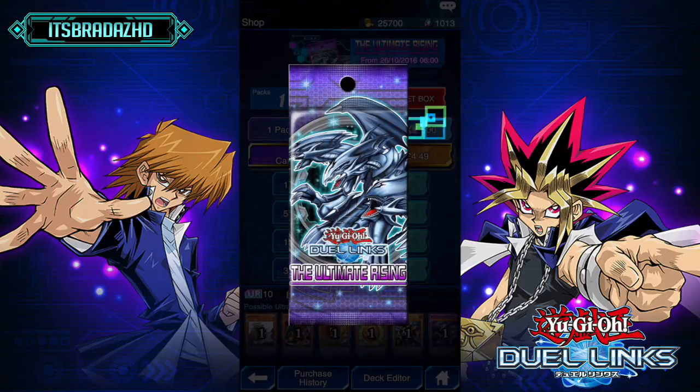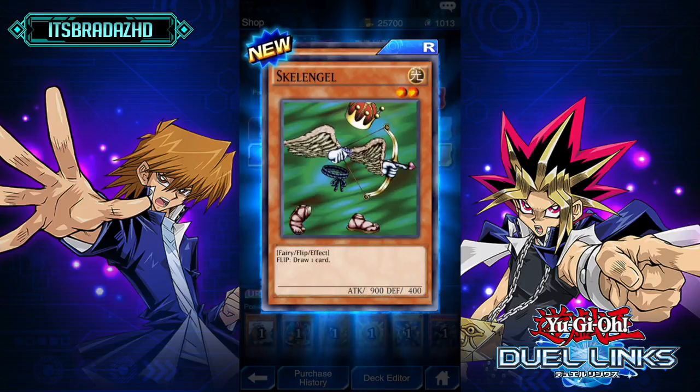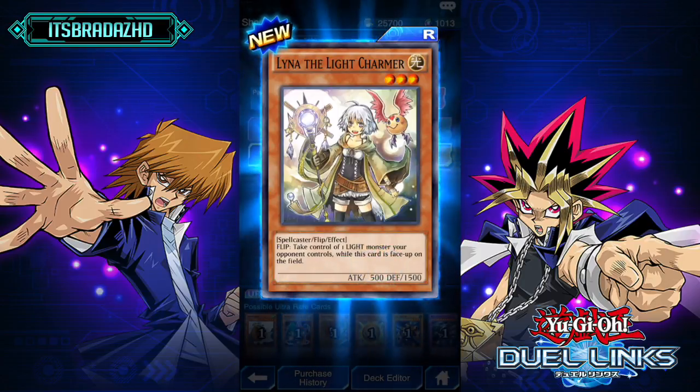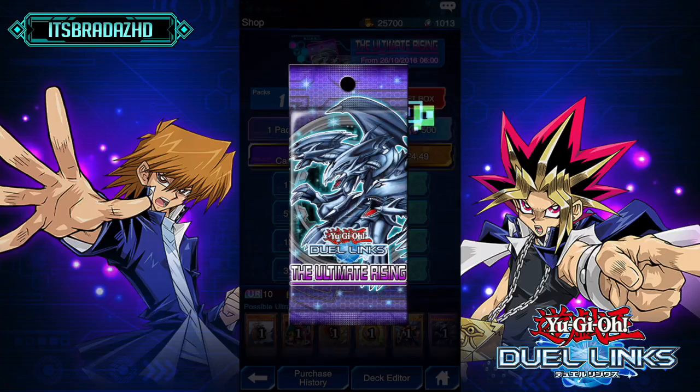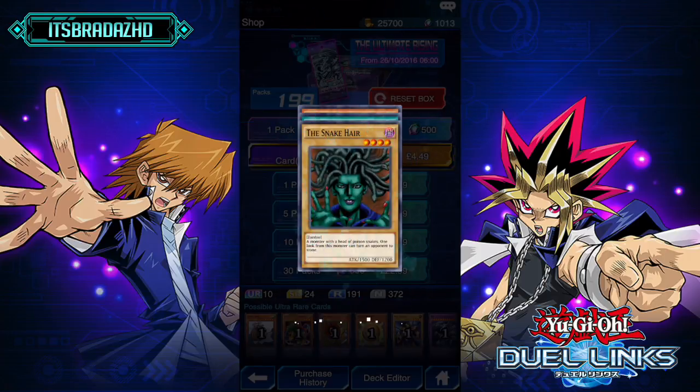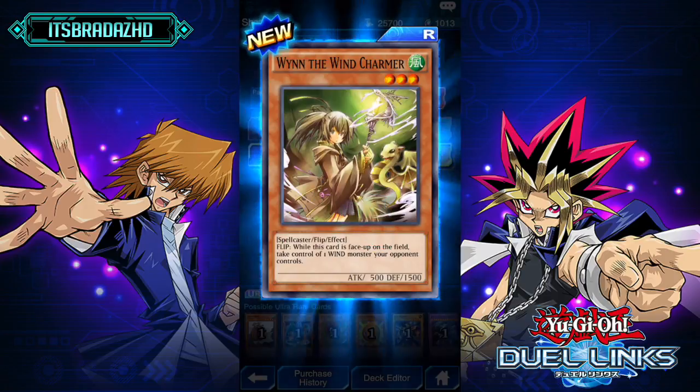Let's open 10 and see what we get. Okay, so our first pack: Griffon's Feather Duster, Skell Angle, and Lion of the Light Charmer. I don't ever remember that being a card, but I'm sure it is. The Snake Hair — decent 1500 point monster. Card Rotator and Winch Armor.